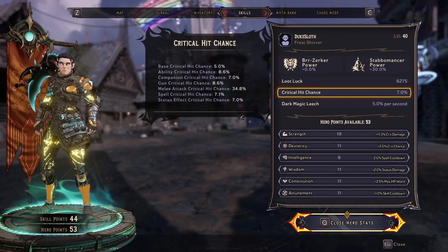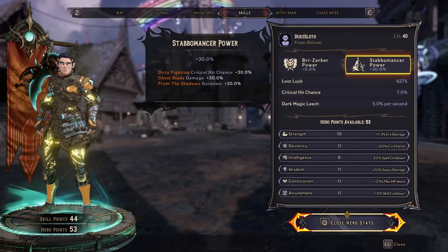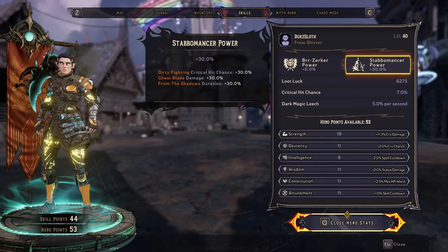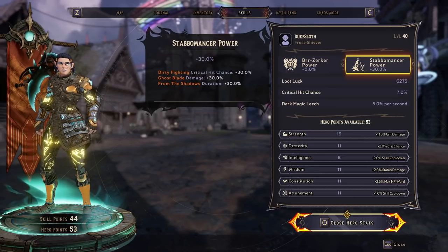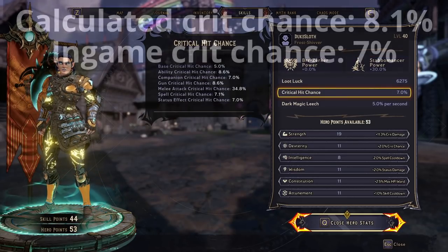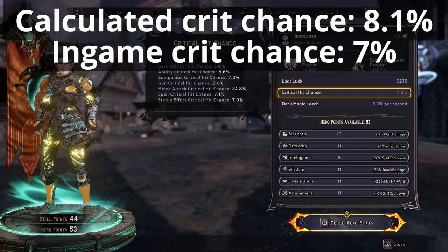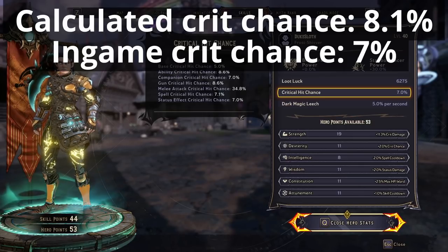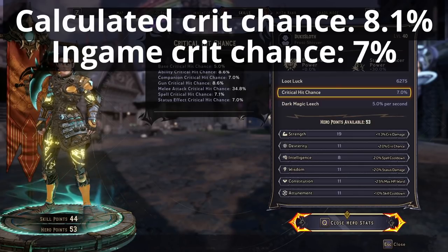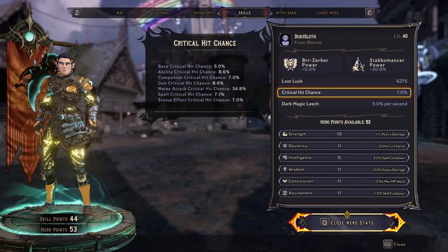But here's the problem: we're now at 7% crit chance, but we shouldn't be. Based on the numbers, we should now have a total of 60% extra crit chance from the Stabomancer power — the 30% base and the 30% from having that class mod. If we multiply that with our base factor, we should end up with 8.1% critical hit chance. Different weapons have different additional effects, but it shouldn't be as low as 7%. It doesn't add up with the stats we have.